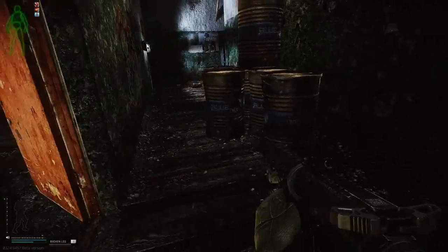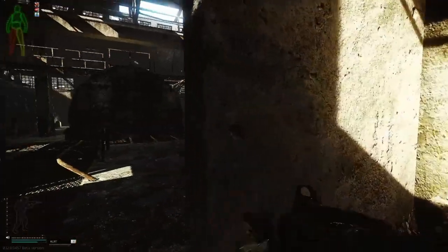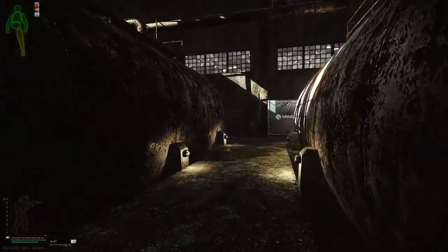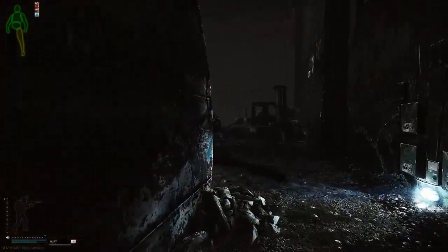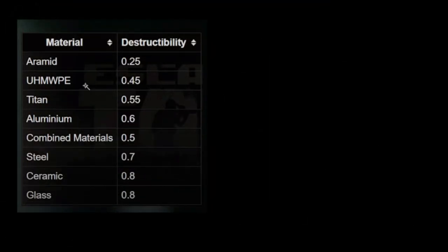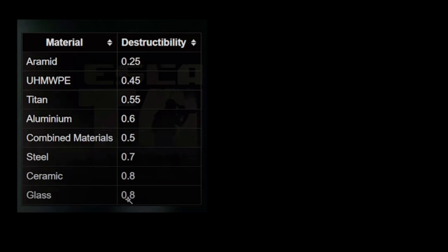First let's discuss armor destructibility. What you need to know is that destructibility is a hidden armor stat in the game that determines how much less damage a round will deal to an armor's durability stat. For example, glass is going to receive 80% of that damage to the armor, whereas aramid is only going to receive 25% of the damage to that armor.